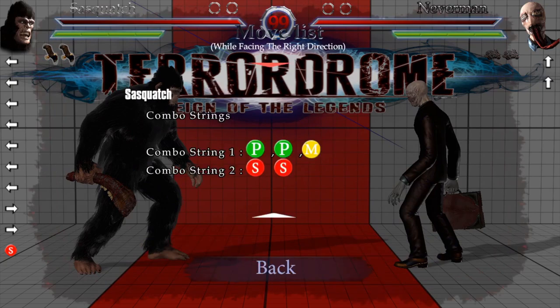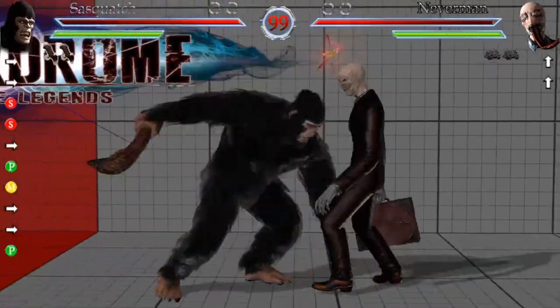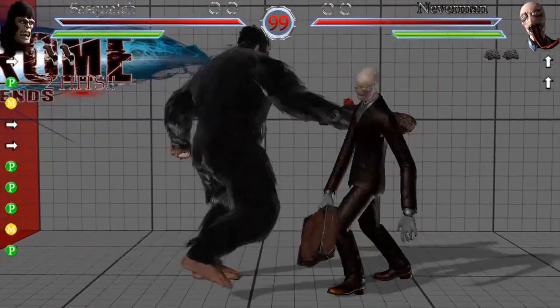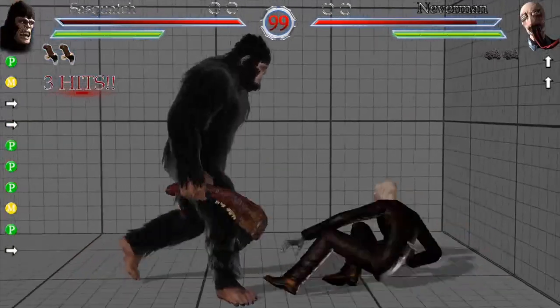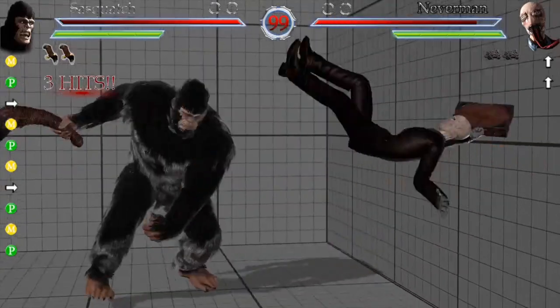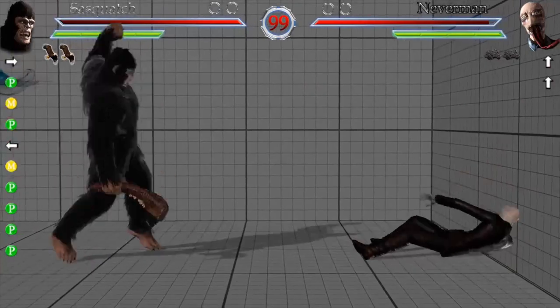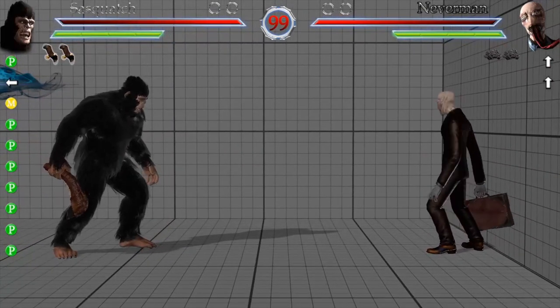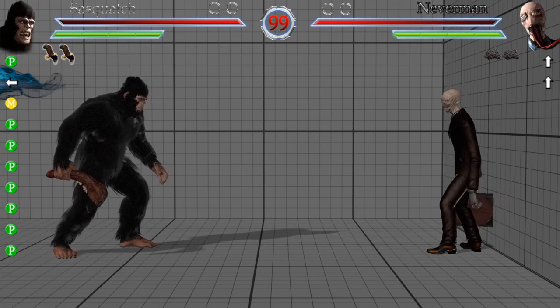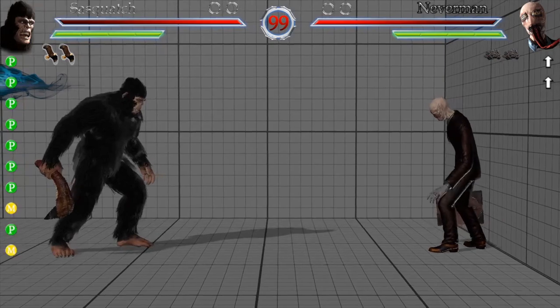Starting off with the combo strings, we have the punch-medium, or the PPM. But here's the thing — you can't actually do punch-punch, so it's actually punch-medium-punch. As you can see, it's PMP. And just like the other string that Neverman has, look how fast the punch comes out. It comes out super fast, and it's really good if someone's super close to you and you don't have much time to think. You just want to mash something out — it's perfect for a quick little string.